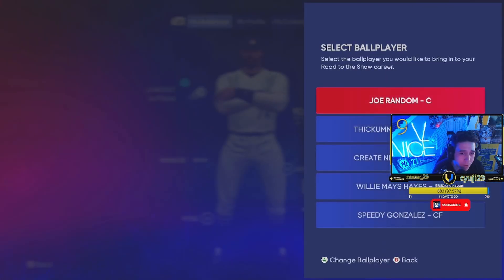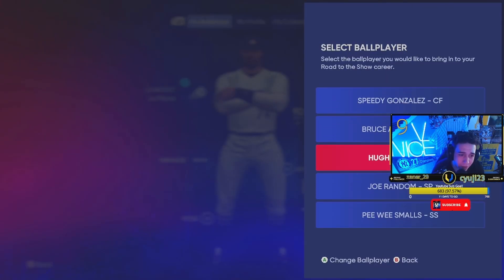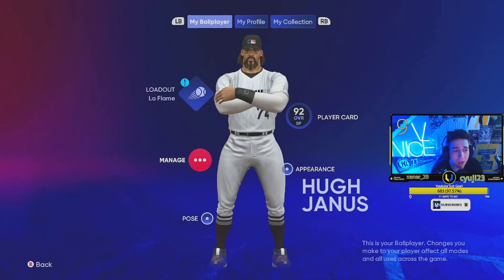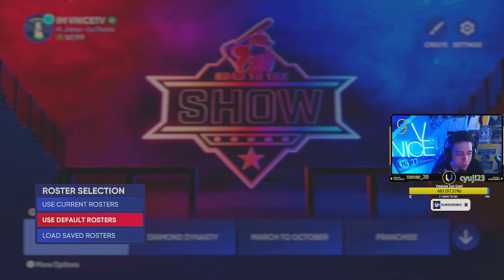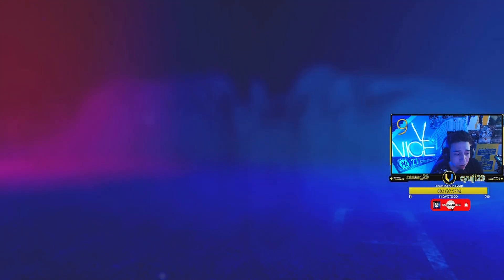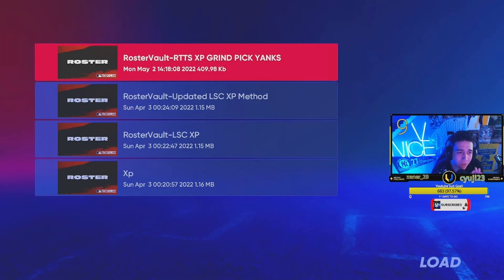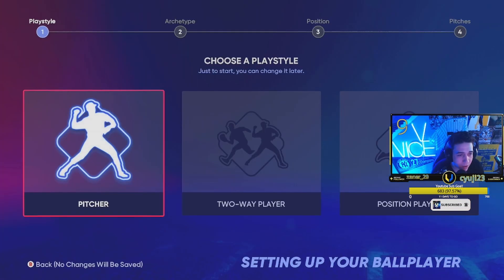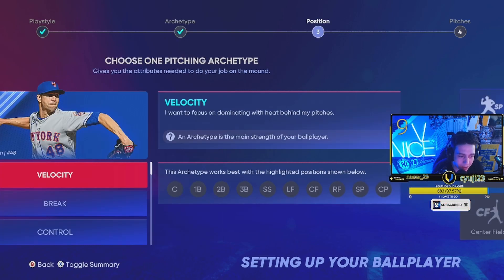Then start up a new Road to the Show. You'll create your player — pick the Velocity archetype. You're then going to go to Load Save Roster and pick the roster that you downloaded. The first thing we're going to do is get our pitcher. We're going to choose the Velocity archetype and start off as a starting pitcher. This is how we're going to build up our stats.